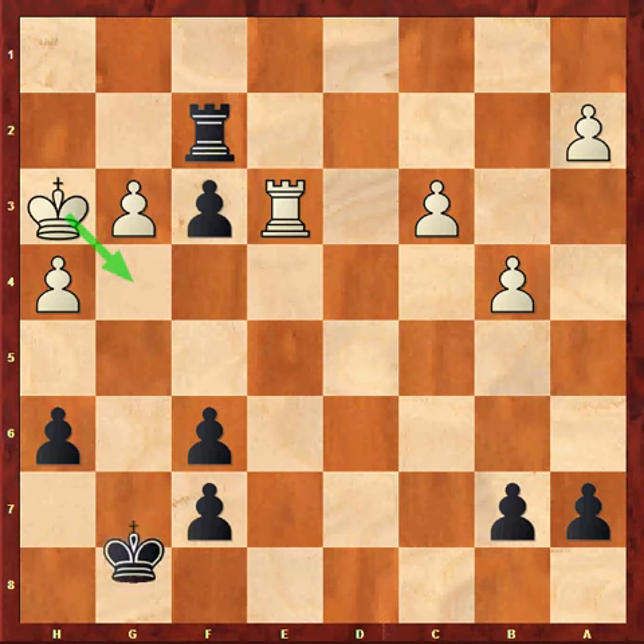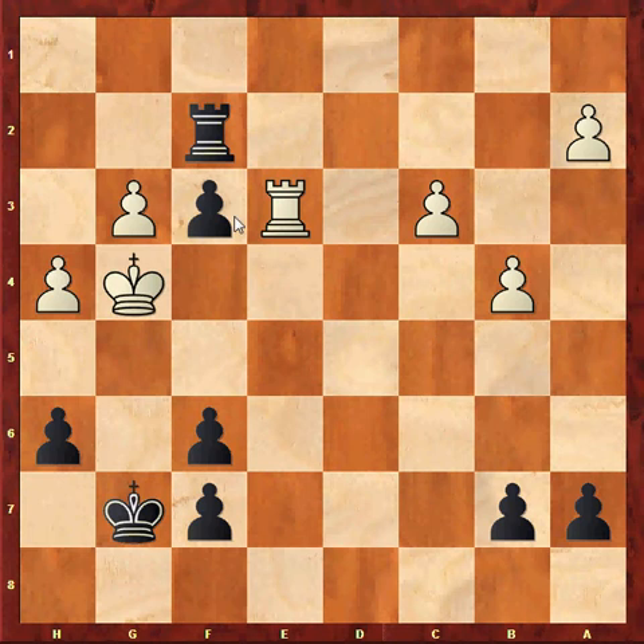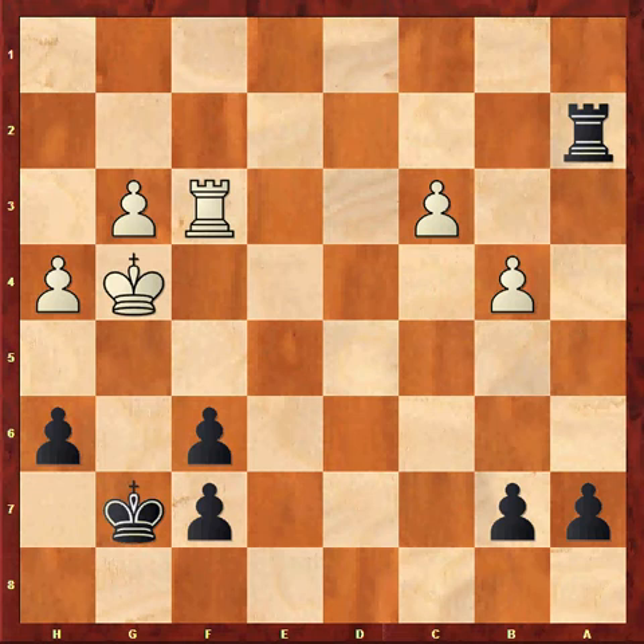In the game I played Kg7, which is a mistake. Kg4, and now White wins the f-pawn: Rxa2, Rxf3. It is often the case that the first major mistake doesn't lose — we can clearly see it in this example. And White is right back into the game after winning that f-pawn.